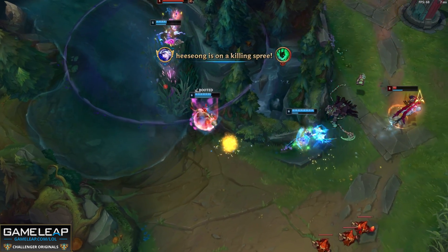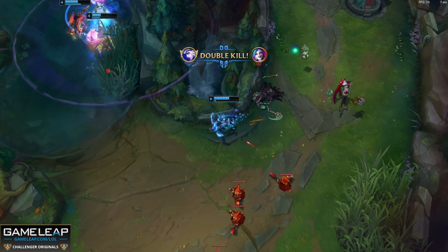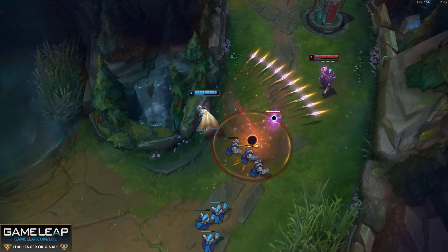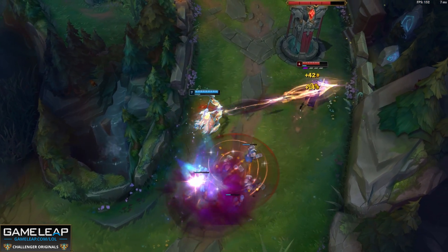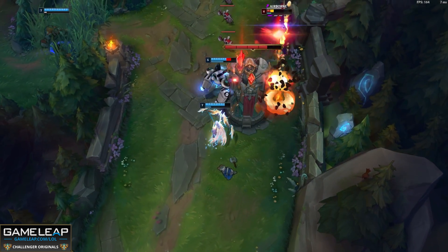One last tip for your ultimate: try to use it from fog of war. If the enemy team doesn't know you've sent your arrow somewhere, they have less chance of avoiding it. Control a brush before sending it, or fire it from base up to the top lane or through the mid lane — the enemy team won't see it until it appears in that lane. Also keep in mind that you cannot R flash.